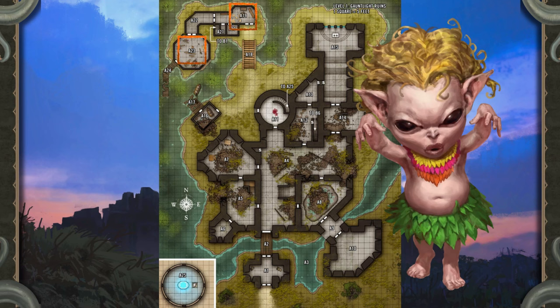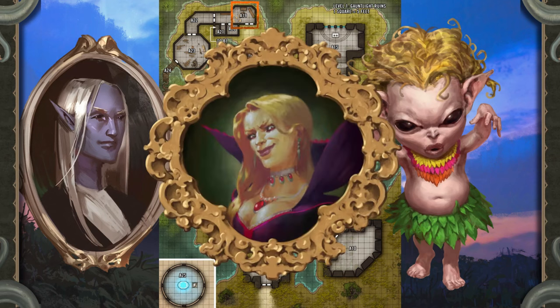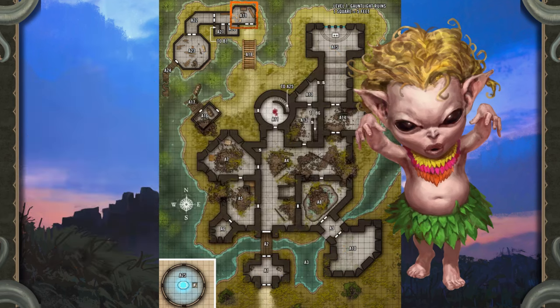If the heroes retrieve the spyglass and hand it over, the brownie reveals what he recently learned from the books here and from reviewing the paintings in the hallway. First, this building used to belong to someone named Volok Arasne. Second, Volok was an apprentice to someone named Belcora, and even though Volok seemed mean and dangerous, Belcora seemed much worse. Finally, the spooky magic lighthouse can do more than just shine an eerie light — it can also shoot a beam full of ghosts. This description is based on Tangletop's interpretation of the lighthouse painting in Area A22, but isn't far from the truth.